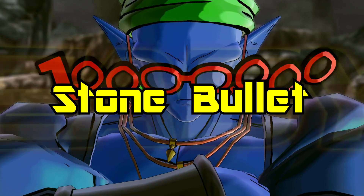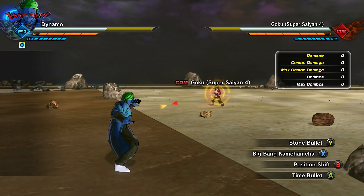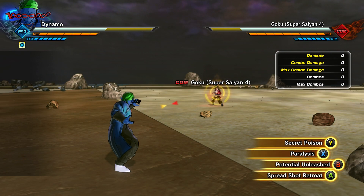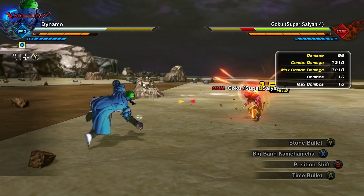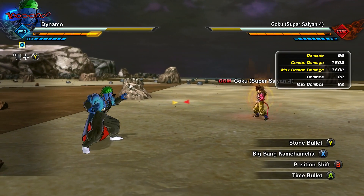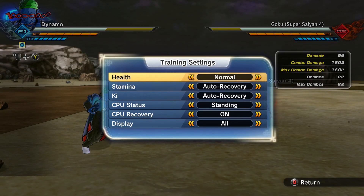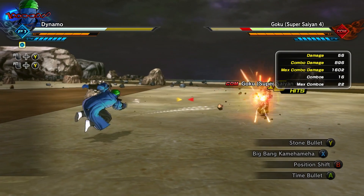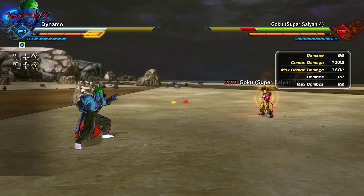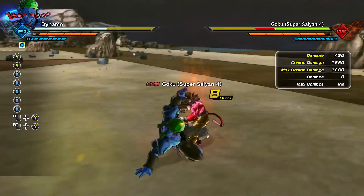Number 9. Next on our list is Stone Bullet. This move is number 9 because it's kind of a joke move — it's not really meant to be taken seriously, but I still feel it's worth mentioning. The main problem with this move is simply damage. I get it, it's a reference to when Goten throws rocks at Gohan, but what is this move? The damage is just pointless, and I feel like this move has no purpose in this game whatsoever. If a move has no purpose, what's the point of it being in the game?